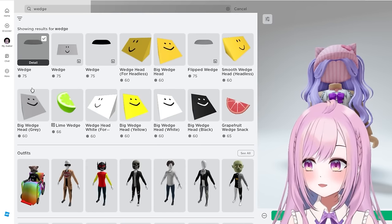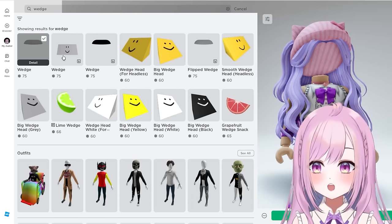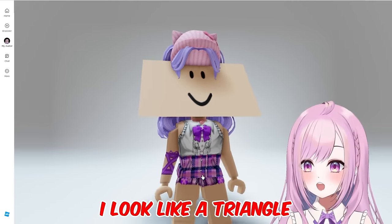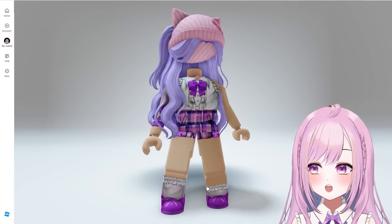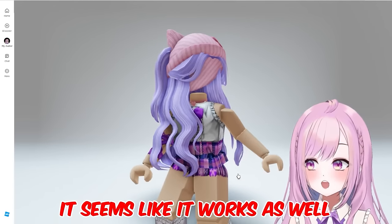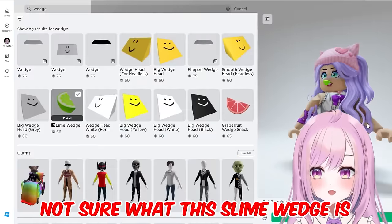This one is called Wedge and it's only 75 Robux — it's like a legit headless! Then there's another one where I look like a triangle. There's also a black version if you have black hair, and a flipped wedge that works as well — even my neck is showing.